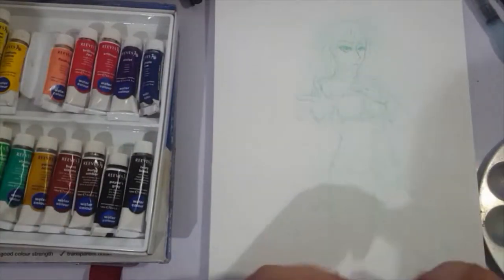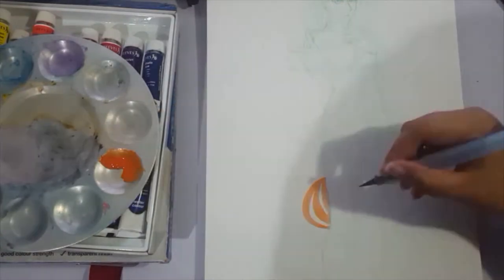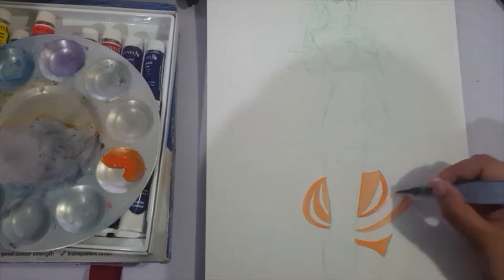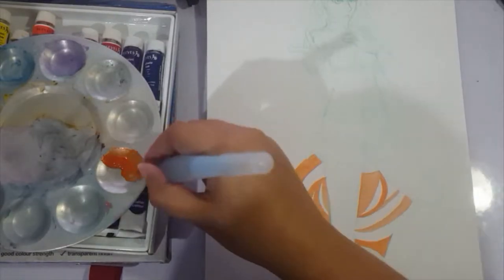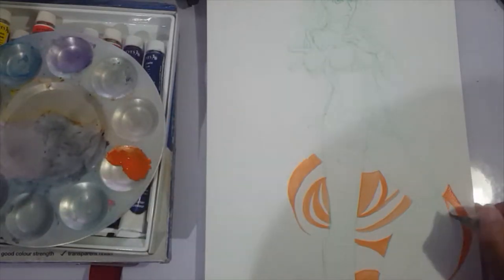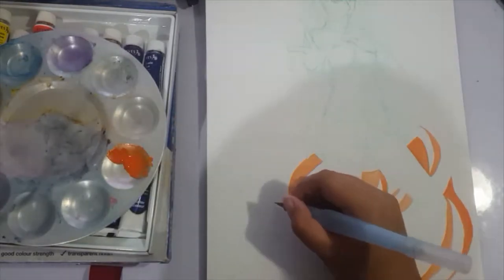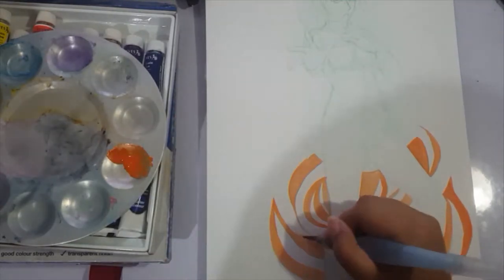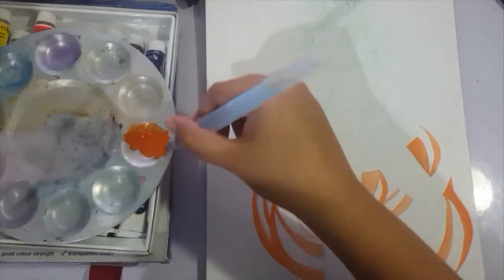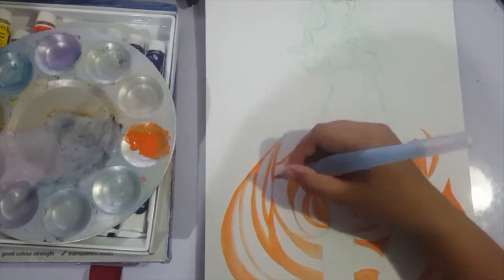Earlier you saw the figurine I was holding — that's the SH Figuarts Body-chan figurine, the female version. It's just to help me figure out the pose a bit more, and the proportions of seeing the pose in real life rather than in flat photos. And now we're using my usual Reeves watercolor set. The paper we're using is the usual Kanso watercolor pad, I believe 200 GSM.